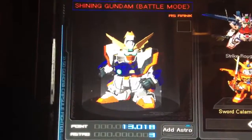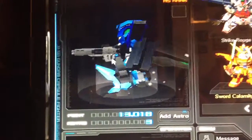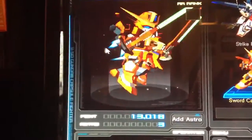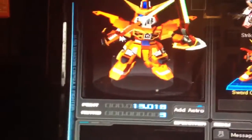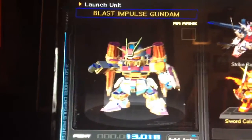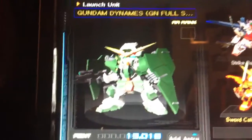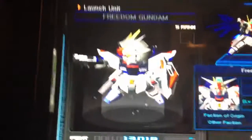Anyway, Shining BM, my Kyrios — I call this my Deep Sea Kyrios because it's all blue and everything, and I love it. My Sword Calamity — I'm saving up to get the resin kit for the Master Grade Freedom Frame. My Desert Blast Impulse, love it. My Gundam Dynames AR Full Shield. And then onto the sixth page, which is my Freedom — all my S-Ranks. So, my Freedom, my Legend, my Justice.